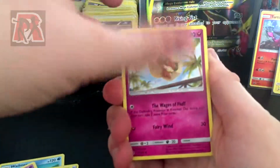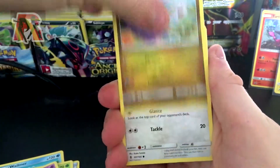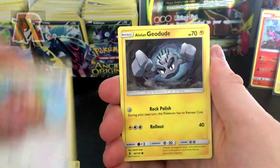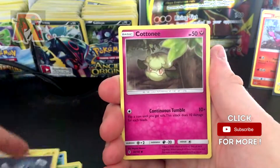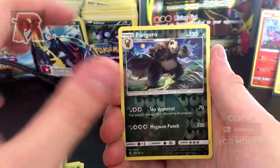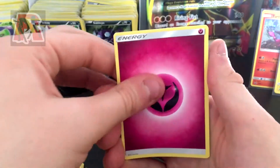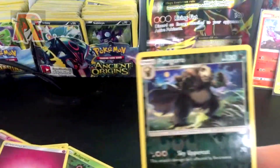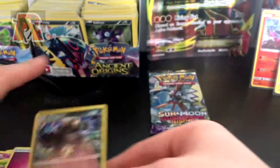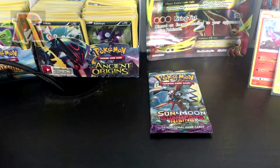We'll soon find out. We have a Whimsicott, a Bewear, Sliggoo, Paras, an Alolan Geodude, Gligar, Bellsprout, Cottonee, Pangoro, a Lilligant, and a Fairy Energy. I didn't even realize that Pangoro was a reverse — looked a bit weird. Anyways, we are on to our last pack from this blister pack here.